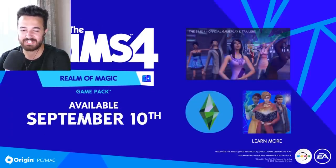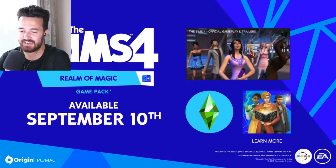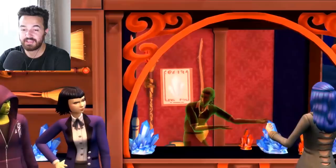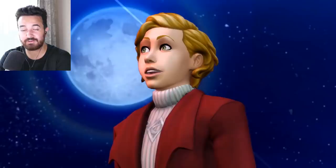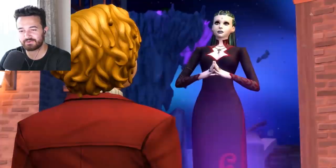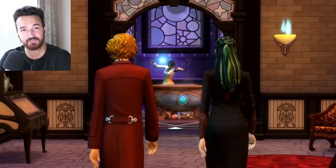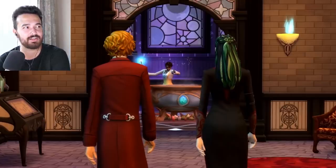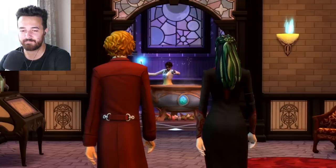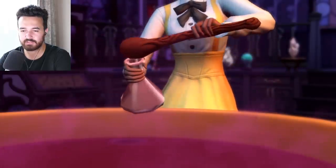The Sims 4 Realm of Magic, available September 10th. I gotta say it's looking pretty sweet. Looking at this trailer it's really hard to tell, which is exciting because it leaves more questions unanswered. It's kind of hard to tell what we're exactly going to be able to do. Obviously magic and brewing potions and all that, but I wonder what kind of spells. I wonder if we can actually attack other Sims with spells — I hope so, that's always kind of fun. I wonder if there's going to be familiars that you can have alongside you.